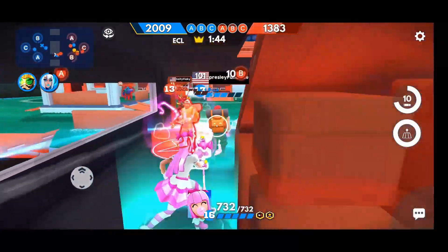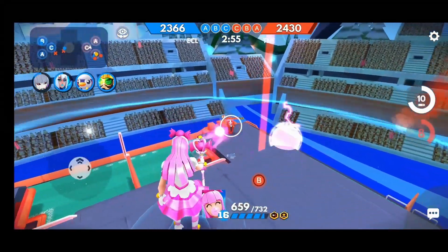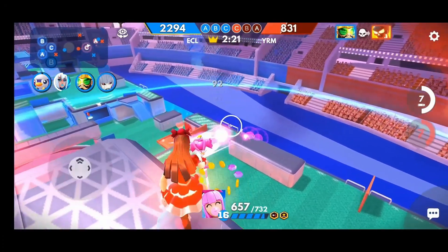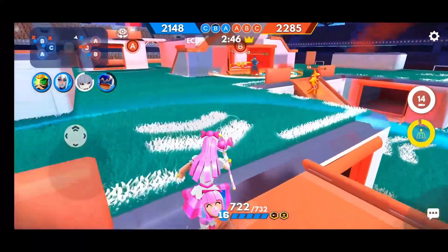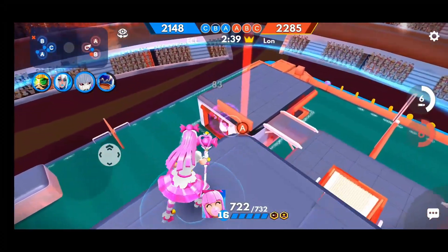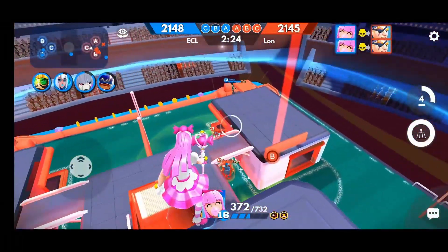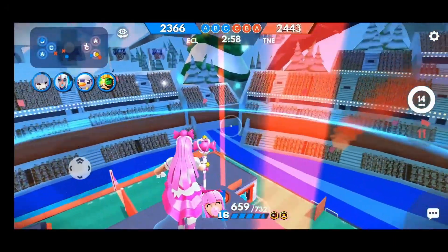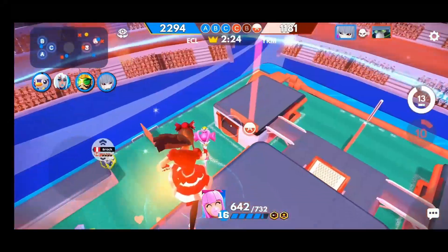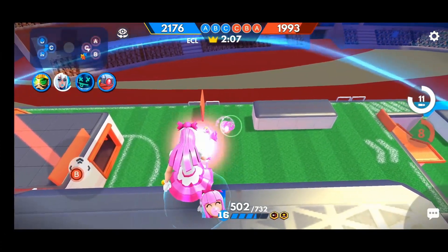Her third strength is that she is a master at positioning herself because of the jelly spring. Depending on the map, Lollipop can access high ground areas that only a handful of other characters can reach. Good high ground allows easy positioning so you can pick off enemies while they're distracted by ground engagements. This leaves your opponent in a tough catch-22 — focus on ground engagements and leave yourself vulnerable to Lollipop up top, or focus on Lollipop and leave yourself vulnerable to enemies on the ground. Keep in mind that your jelly springs can be utilized by enemies too, so they can jump up and attack you from behind if you're not careful.